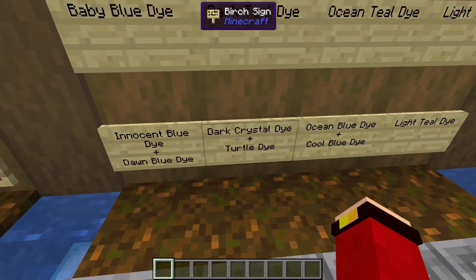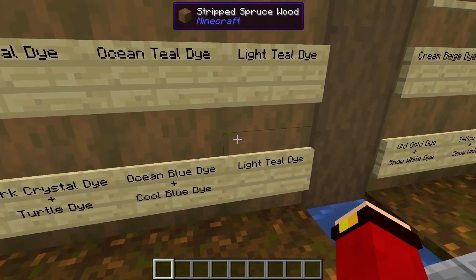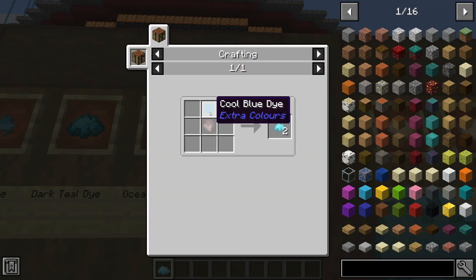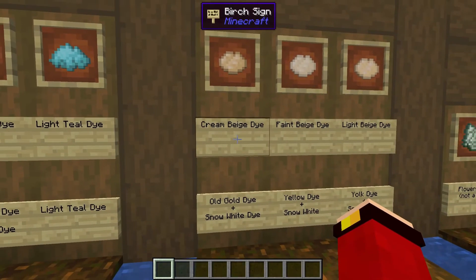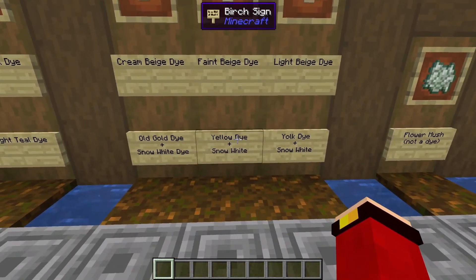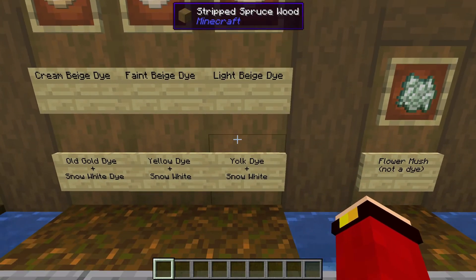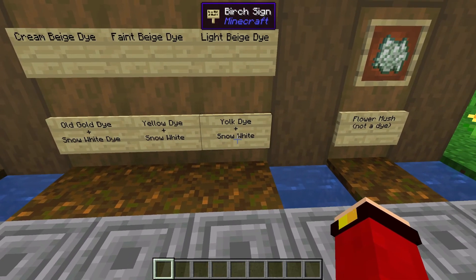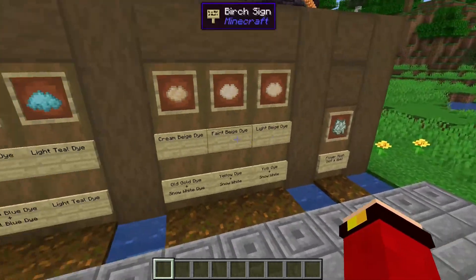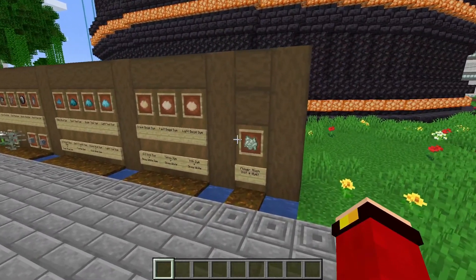Dust gray dye comes from silver bush. Space gray dye comes from baby blue dye — comes from innocent blue and dawn blue. Dark teal comes from dark crystal and turtle dye. Ocean teal comes from ocean blue and cool blue. Light teal dye comes from raw white dye and cool blue dye. Cream beige dye comes from old gold and snow white. Faint beige dye comes from yellow dye and snow white dye. Light beige dye is obtained with yolk dye and snow white dye.